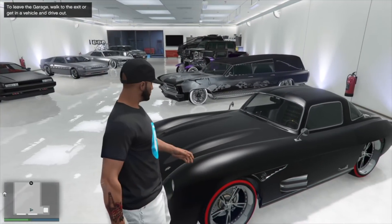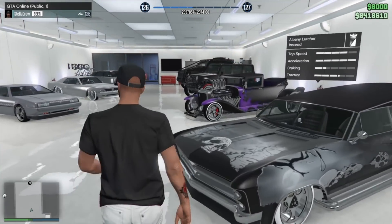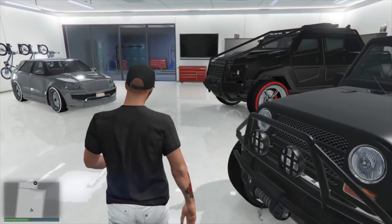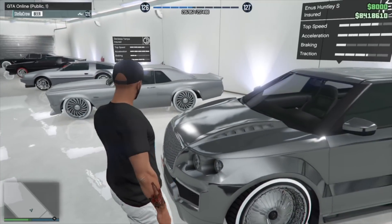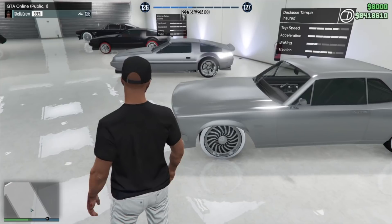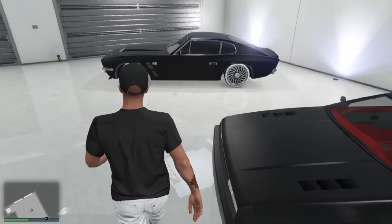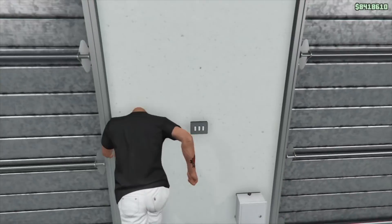Alright let's jump into it, this is showcase number two, my main account Stella Crew character number two model vehicle showcase. We're starting off in Eclipse Towers - these are all warm black on warm black. We got the Insurgent, a Mesa, a gunmetal Huntley on pure black wheels, a Tampa on a modded metal color, a Deluxo also on pure black wheels, and the black on black Rapid GT.